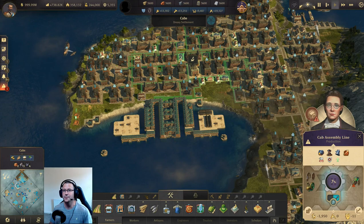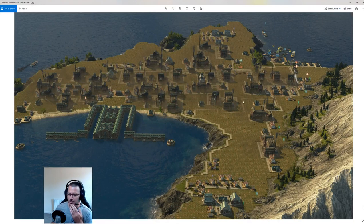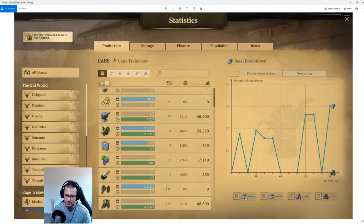Before I came to this method, there was a version one - if you remember the Facebook group, you probably saw it. This is version one, and believe it or not, every single one of these cab assembly lines is clipped, meaning they're producing the same amount as two cab assembly lines for the same space. But to clip these cab assembly lines, the whole island was covered pretty much with trade unions - there was barely enough room for one trade union in here.